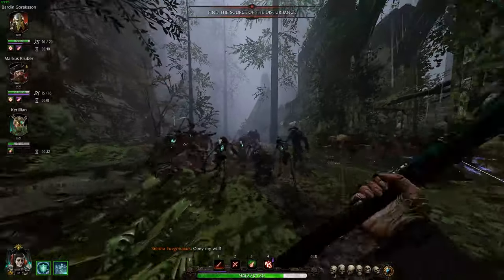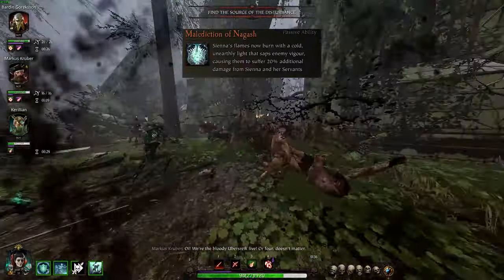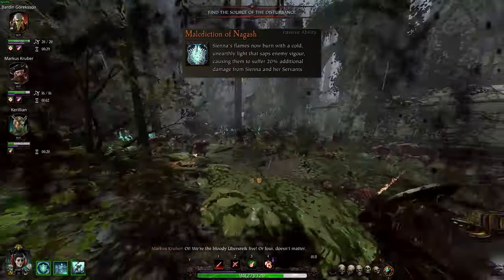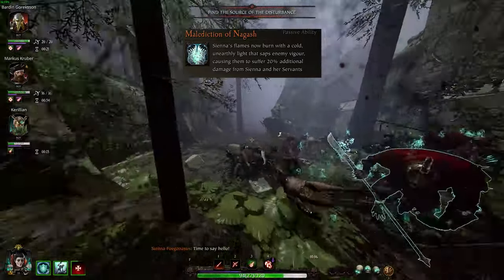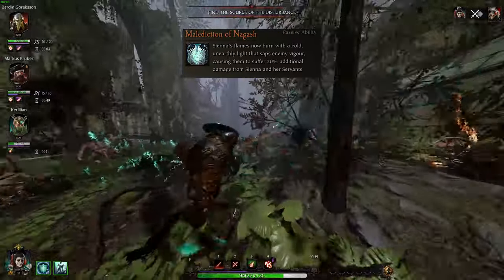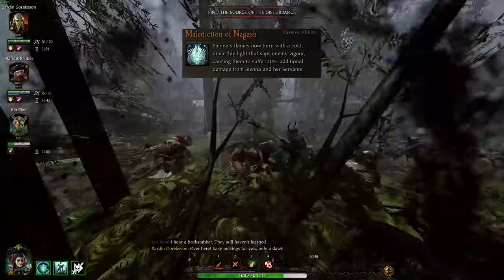Let's start with her abilities and combat kit first. The Necromancer's passive ability is Malediction of Nagash, which turns Sienna's flames blue and causes enemies affected by it to deal 20% additional damage from Sienna and her skeletons. This applies to all of her staves and damage over time effects, and makes elite killing relatively easier thanks to the buff applied to her own minions, which keeps her scaled up, especially on Legend and Cataclysm.